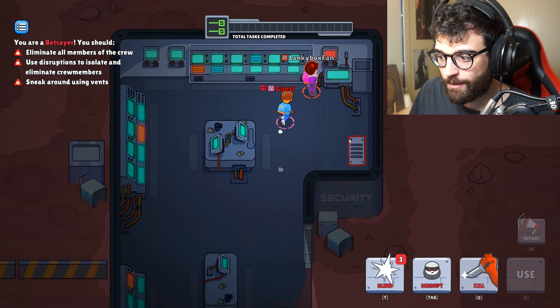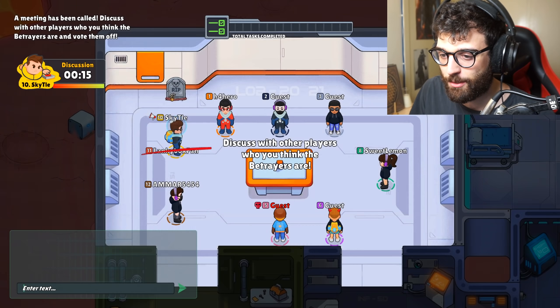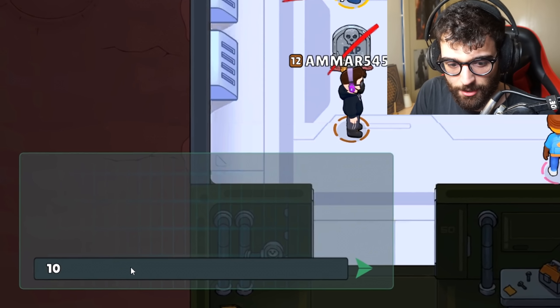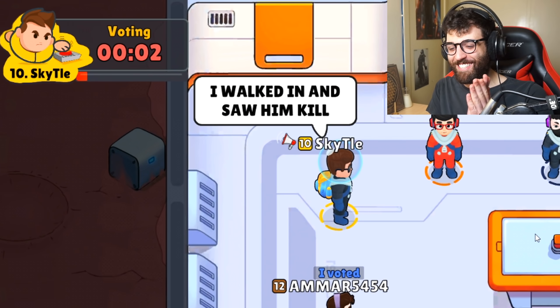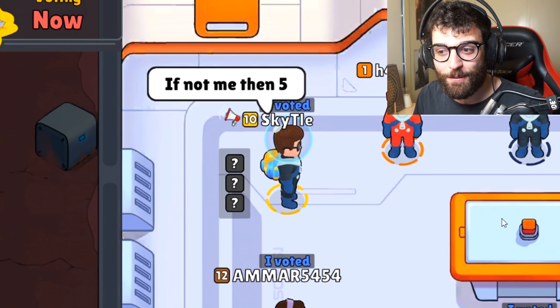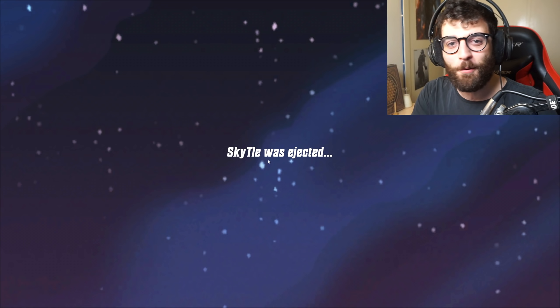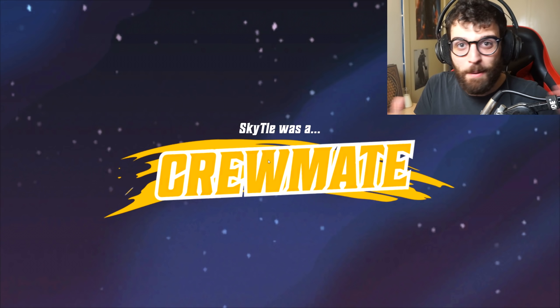In this game things are a little bit different. I can kill this guy right in front of someone — and he just saw me do it. That is not good. So what we're going to do is go and blame this guy straight up, because I just stabbed right in front of him. Let's vote. Oh my god — they actually voted for him! What a legend. Third and fourth imposter right there, but it's okay, people forget.